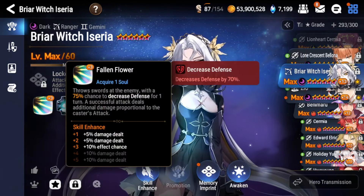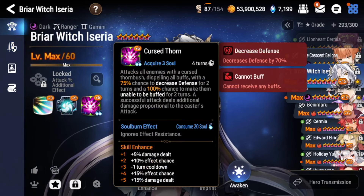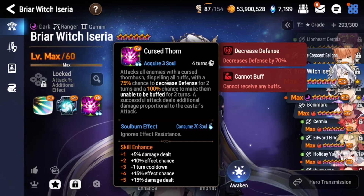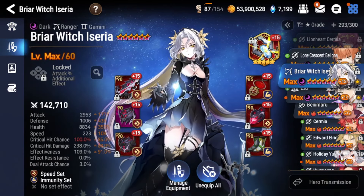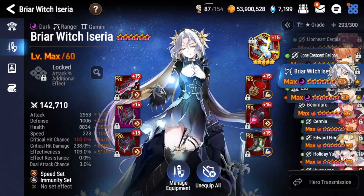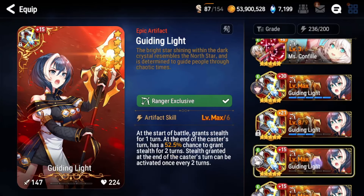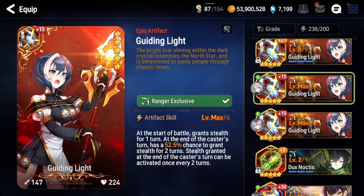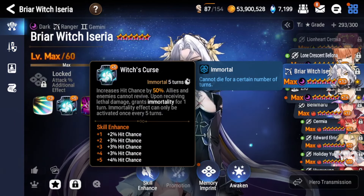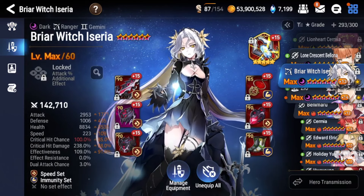Her damage doesn't scale greatly with crit damage — you mostly want to stack attack and go high in effectiveness. A lot of the time you won't realistically soul-burn S3 even though it ignores effect resist, since it's not a 100% chance to land the defense break. So you're most likely saving your souls and just hoping it lands. I like to run her at 100 effectiveness. In regular arena offense and guild wars offense you don't necessarily need the Guiding Light artifact, but in RTA it's a must-have because she's very squishy. She has an immortality buff but she can still get CC'd by things like an Air Well or Meteor Caloric's S2.